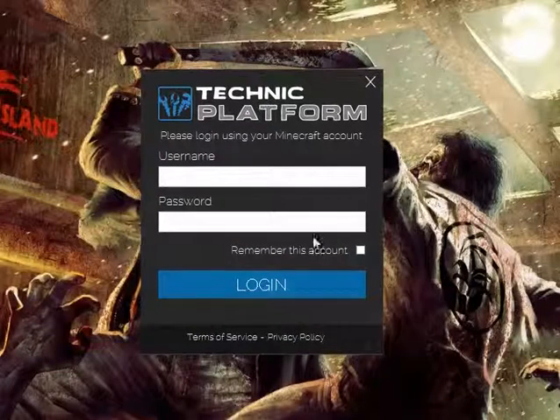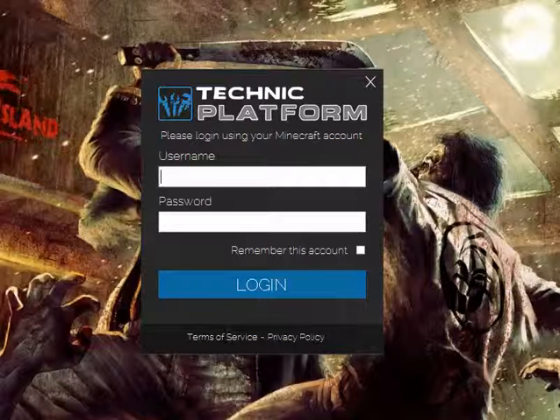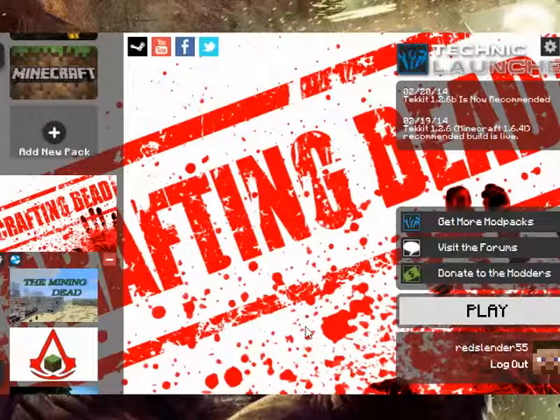It goes to this. You type in your Minecraft account — I promise it's not going to do anything wrong with it. You type in your Minecraft account, which you cannot see right now, so I'll pause the video. Okay guys. After you've logged in, it will look like this. I'm Red Slender 55 — this is my Minecraft account.